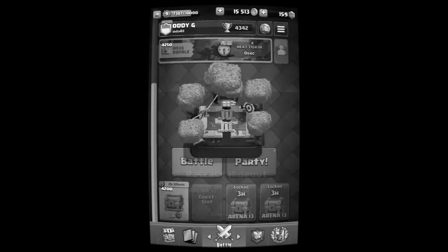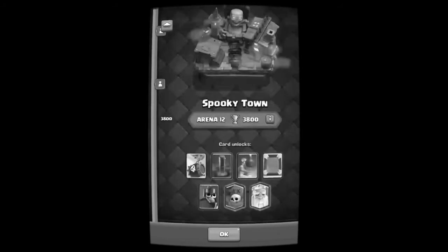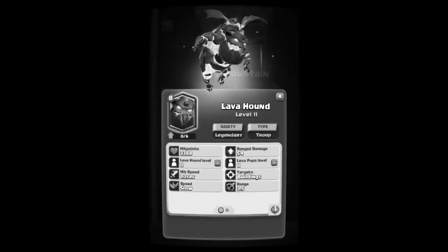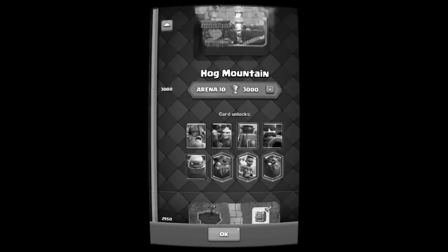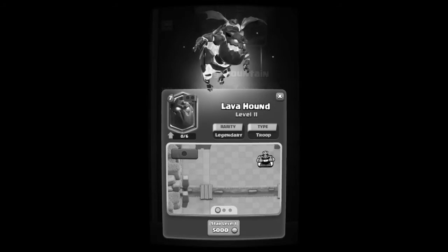As you can see in arena, there's a new card called Lava Hound and it's eight elixir. And this one is seven elixir. I don't know what the difference is, but the name is Lava Hound — it's just weird. I don't know what the difference is, just different elixir.